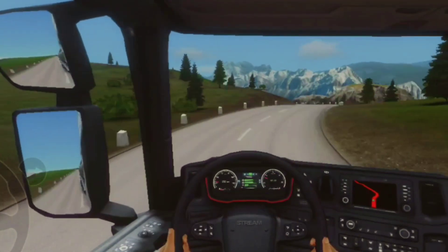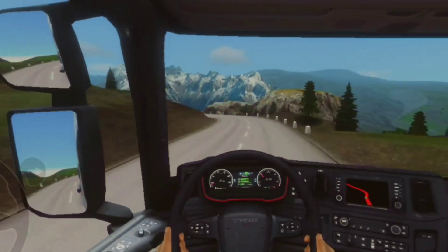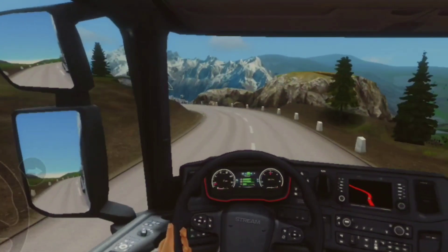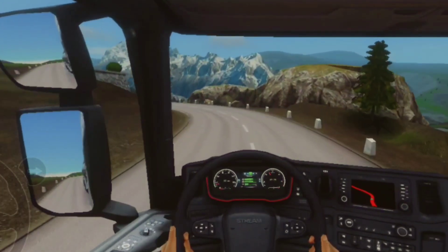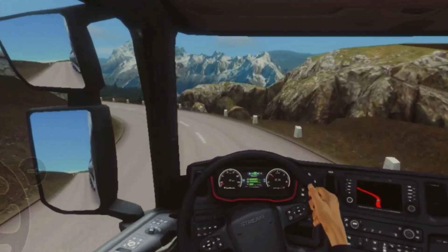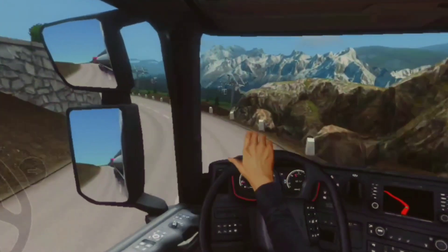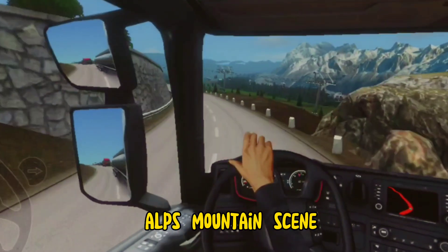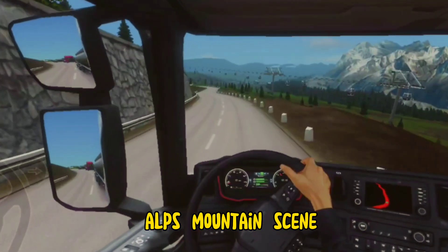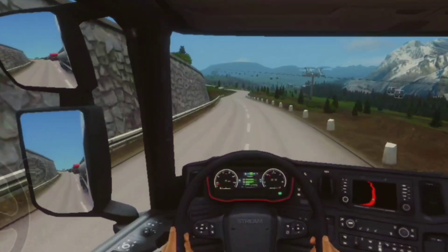Macam ni lah dia punya suasana siang di waktu siang dekat Pergunungan Alps. So kita akan teruskan perjalanan lagi untuk tengok scenery-scenery seterusnya. Yang sebelum ni saya upload di video sebelum ni waktu malam, so ini perjalanan di waktu siang untuk maps lens ni. Kalau pada video sebelum ni waktu malam, nampak lampu-lampu dekat atas langit - so inilah keadaan siang dia.